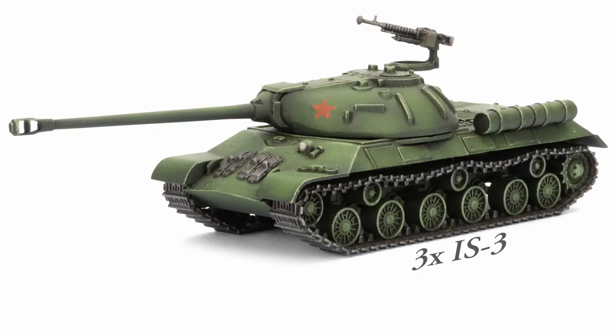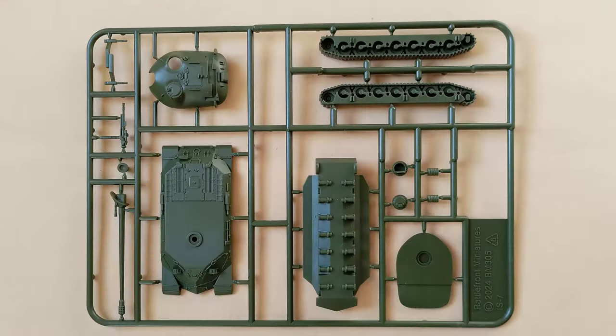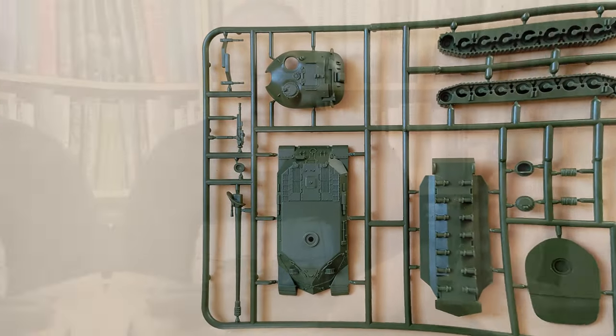Starting with the Soviets — the IS-3. We get three of these in this box, which is handy because these come in a unit of up to ten, and if you take ten of them it's only 33 points. The IS-3 was in the victory parade in Berlin and looked impressive, but it's not that powerful a vehicle in this game. It's got a front armour of 14 which is competitive, but an anti-tank power of 14 which is not competitive. Although it's got that 122mm gun, it's essentially a medium tank at best in this game.